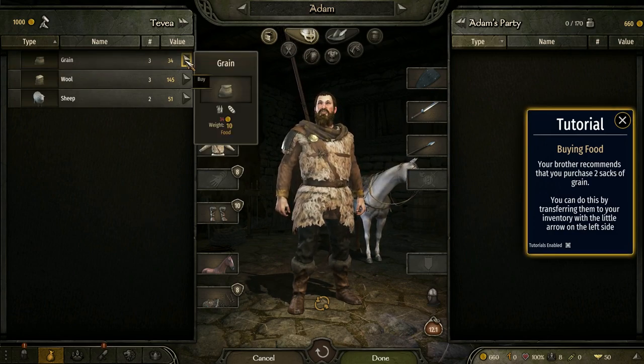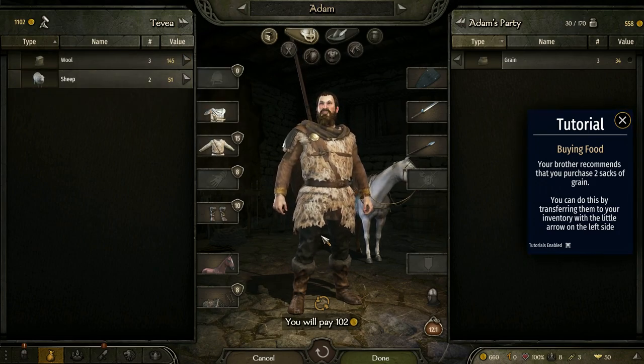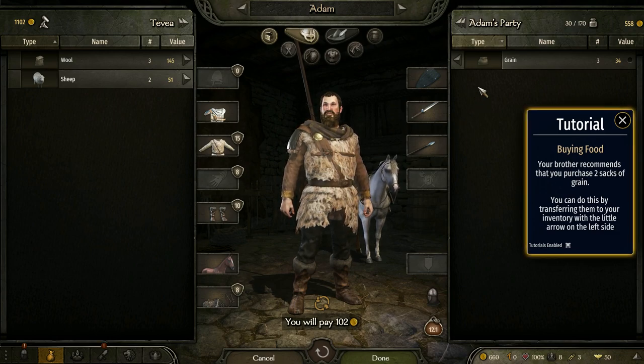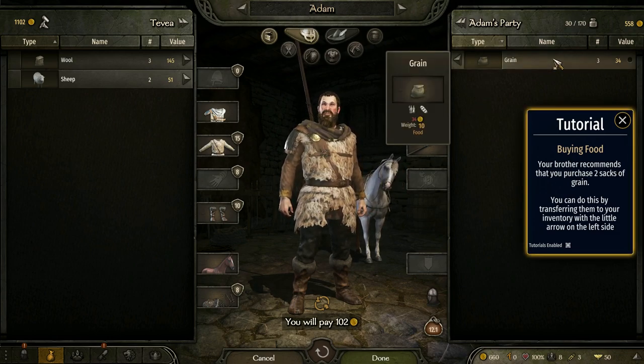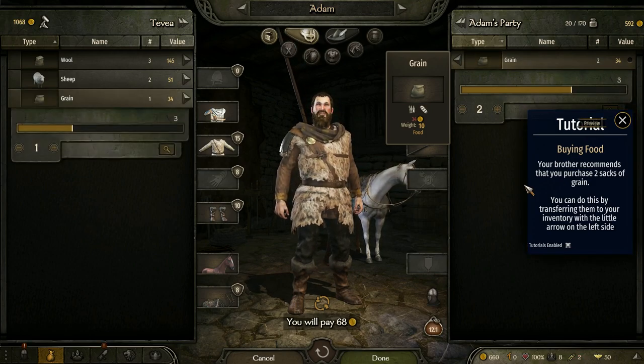Purchase supplies from the settlement menu. I'll buy the grain - 34 is probably a little expensive, but two sacks of grain will do. Let me drag this down to two.